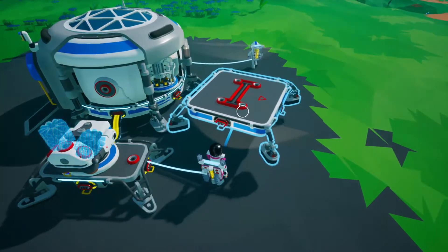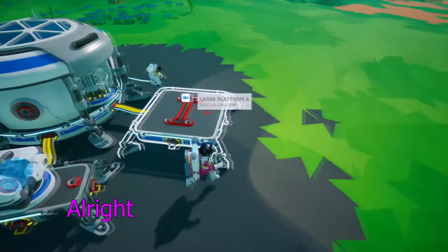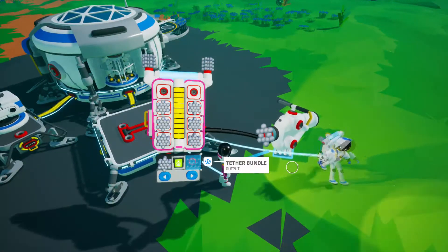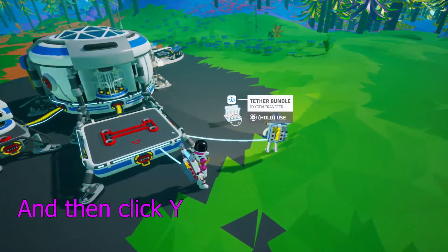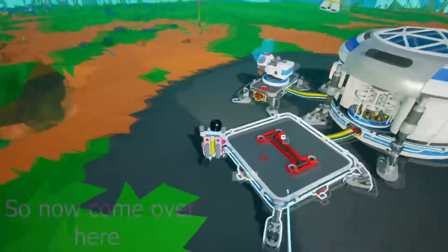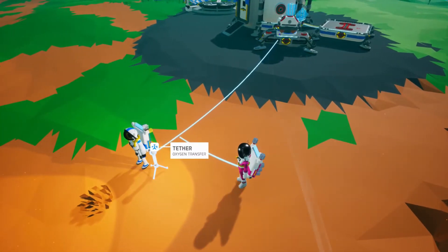Ta-da! Alright, now connect it with the energy. Let me make sure. Okay, so take this bundle — pick it up and then click Y. That automatically puts it in your inventory. Now come over here and click down on the d-pad. Ta-da!